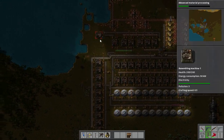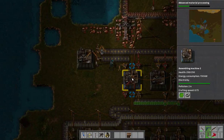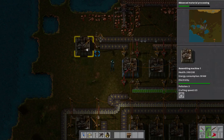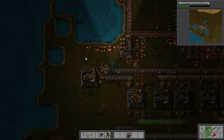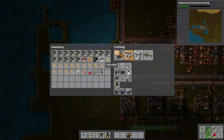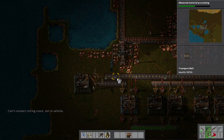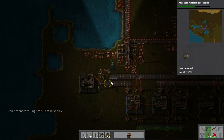I wonder if that's because I'm not feeding enough iron. I'm probably not getting enough inserters out because I'm probably not feeding enough iron to the assembly machine. I'll just manually — what is it to throw? Z — okay, I'll just throw a couple of iron on. That way this thing can grab all of them.